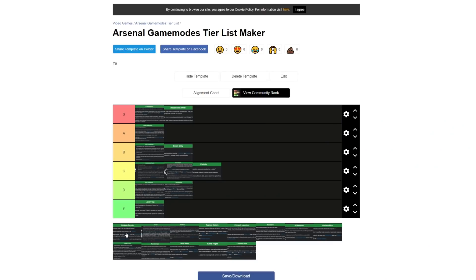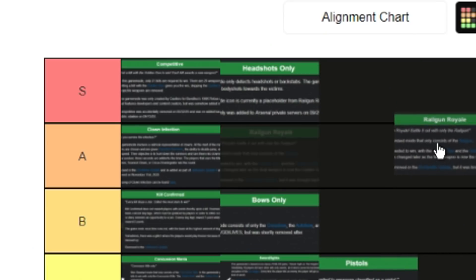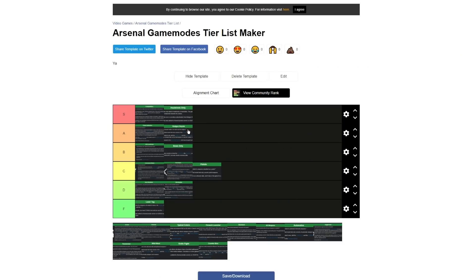Railgun Royale is a fast-paced, one-tap mode — a lot of fun and one of my favorite modes. It ends on the golden pistol, 10 out of 10 right there. I was thinking about giving it an S tier, but I'll go ahead and give it an A tier because it's not one I play all the time. It's probably my third favorite mode after competitive and headshots only.